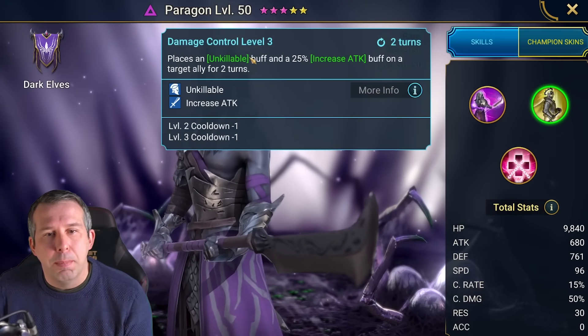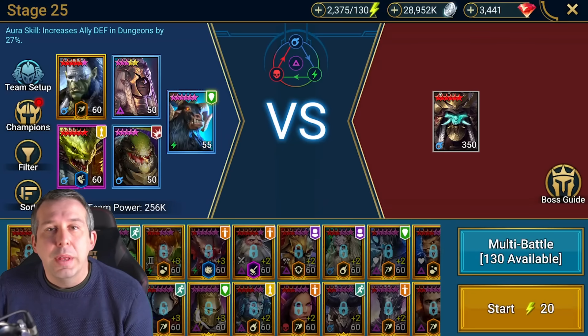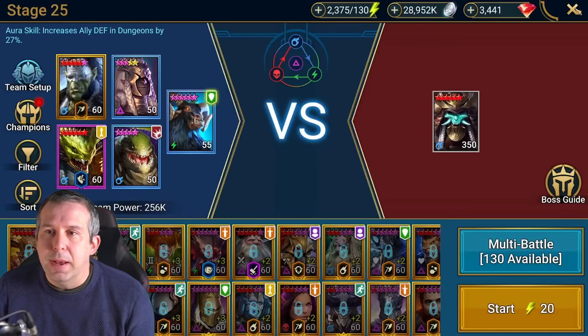The next important component is Paragon. We're going with the Paragon cheese, which means we're using his unkillable ability to completely cycle around and stay alive. You then need a cleanser on a three-turn cooldown.